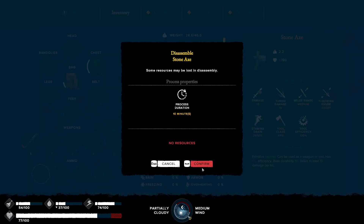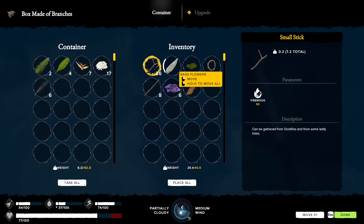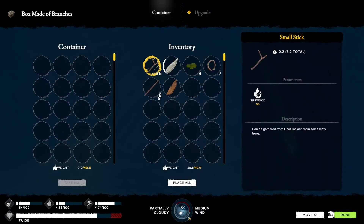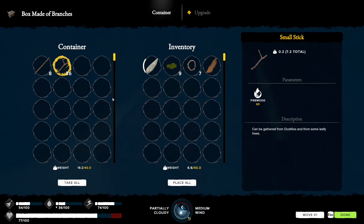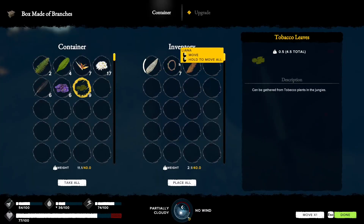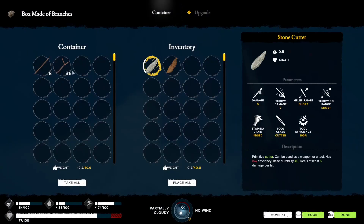I'm going to destroy this because we need to make another one - we used up our first one yesterday. I'll keep certain items on us and put the wooden items in one container, everything else in another for now.